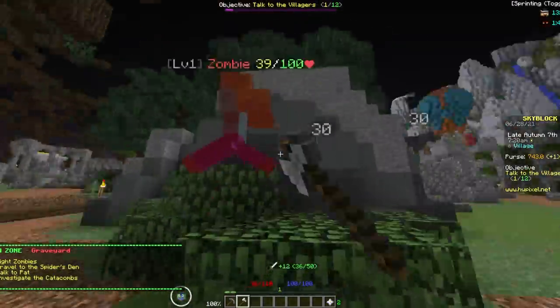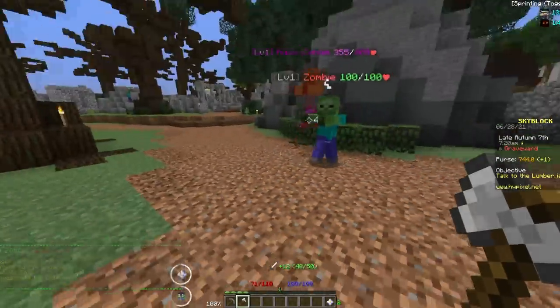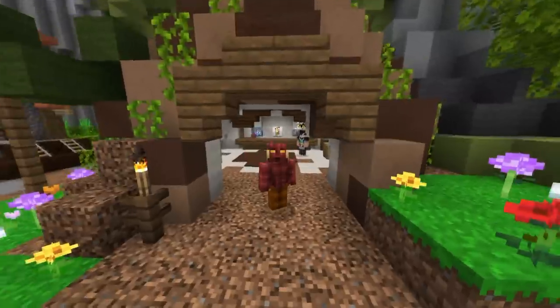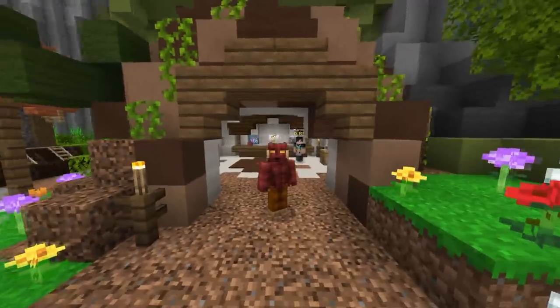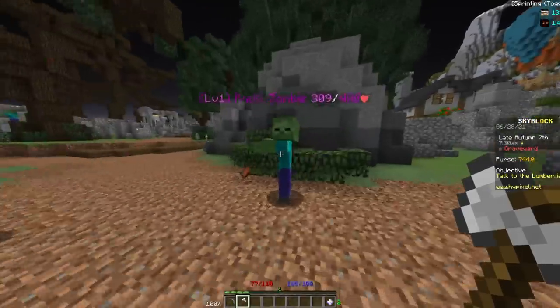I was farming zombies in the graveyard that do give combat XP, and I just found a runic zombie. This is important. Runecrafting is also a skill, and you can get it by killing runic enemies, but all enemies give combat XP. So if you kill a runic enemy, you can get both combat and runecrafting XP, leveling them up at the same time in one click. That's my theory anyway.